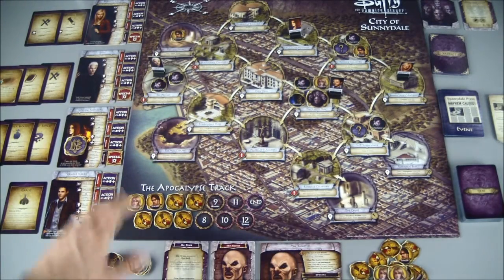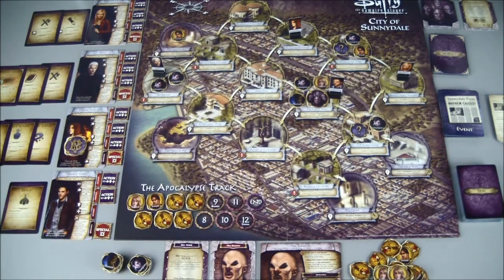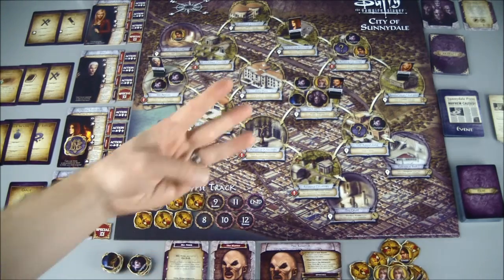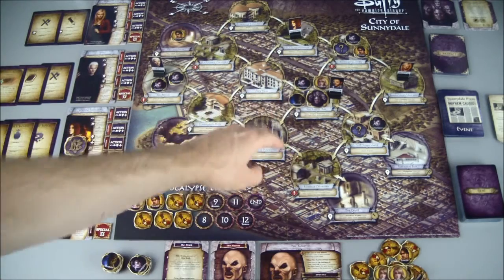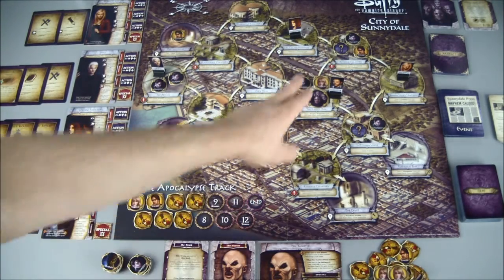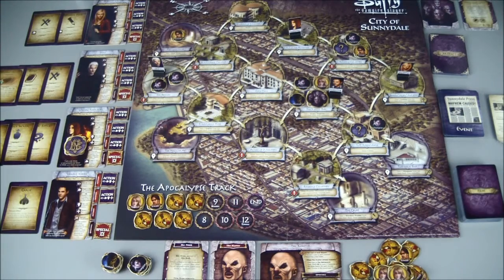We're at the beginning of our next round. Willow is going to be our first player. Our current situation has most of the action occurring at the Magic Box. Mr. Trick, our third monster of the week, is there. There's a Townie there, a Vampire, and a Demon. We got clues at UC Sunnydale and Restfield Cemetery, and a couple of vamps over here with Spike at the Bronze.